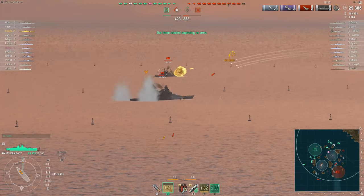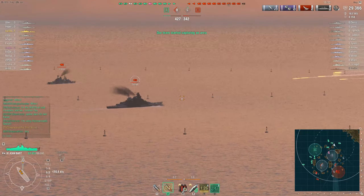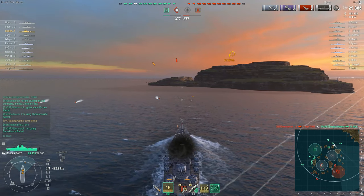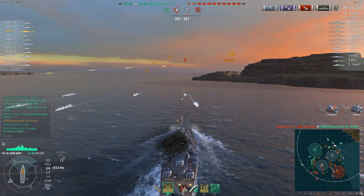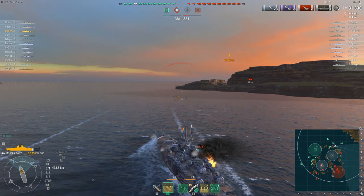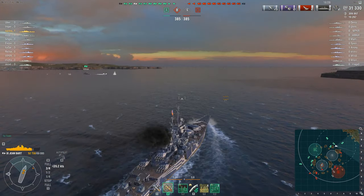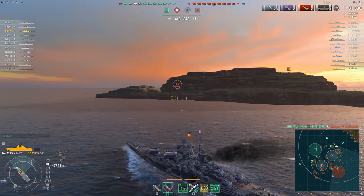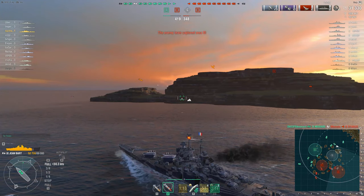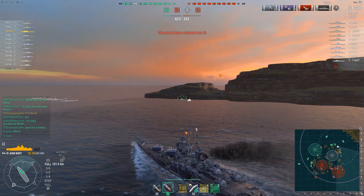Captain speeds up again to angle towards the Friedrich, who is beginning to kite away. Shots away on the Friedrich. More torpedoes from the Myoko — looks like our captain is going to take one. He does: 10,000 damage. With excellent torpedo protection of 32% on the torpedo bulges, the Jean Bart is very well protected against torpedoes. There are more ships around this corner — our captain is pushing aggressively forward. One of the enemy destroyers has also been taken out.